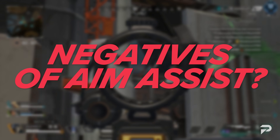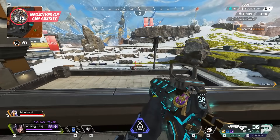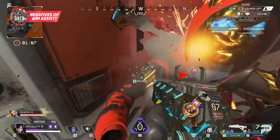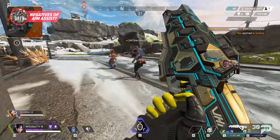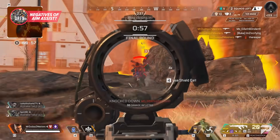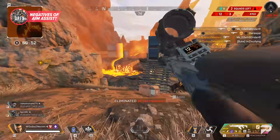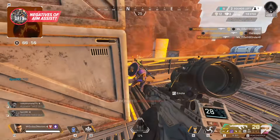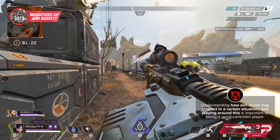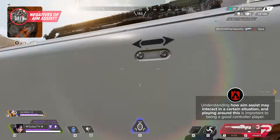On the flip side, aim assist can be a bit fickle at times. If you're getting challenged by more than one person, especially up close, you might notice your aim assist pulling towards enemies you don't want to be targeting first, often throwing your aim all out of whack. These issues are most prominent at close range and really only come into play when you have multiple enemies in your line of sight, but it should be considered nonetheless. Understanding how aim assist may interact in a certain situation and playing around this is important to being a good controller player.